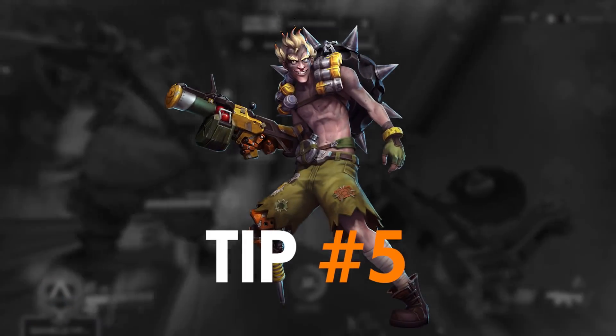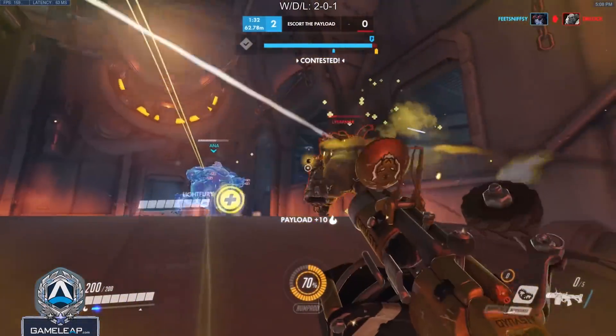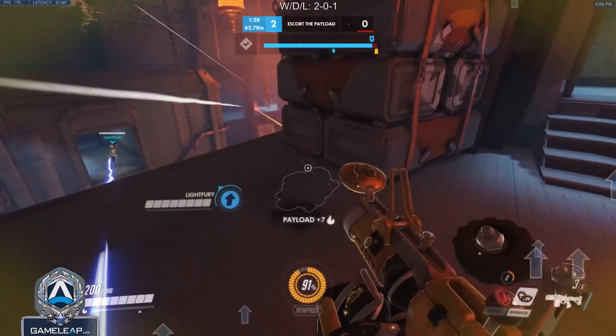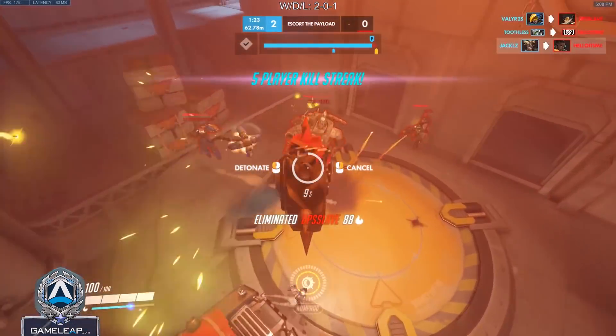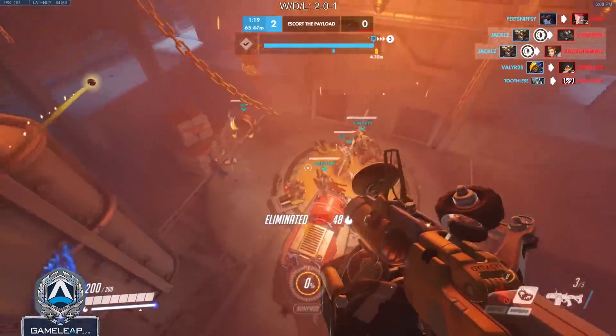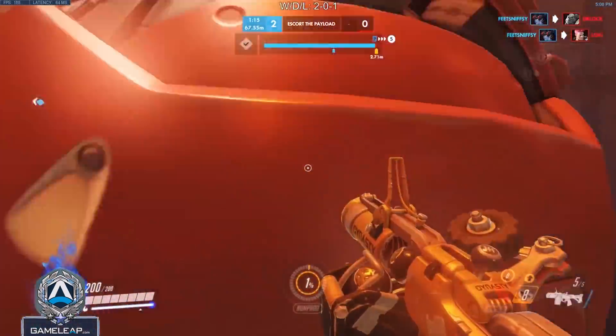Moving on to the last tip, tip number 5: if you flank behind enemies, you can do tons of splash damage and CC them. All you have to do is use your primary fire plus your mine on the enemy Reinhardt and you'll do damage to everyone around him and really disrupt the team. You could call this to your team and set up insane flank kills where you output insane damage and your team pushes in, winning the team fight. On top of that, you'll build tons of ultimate charge.